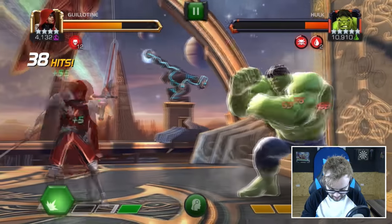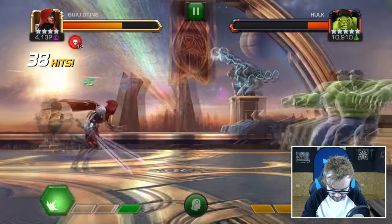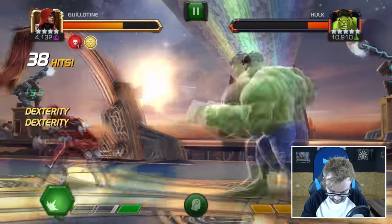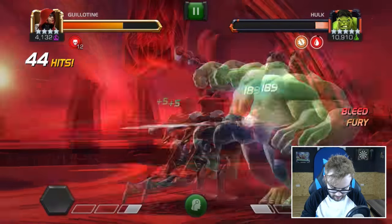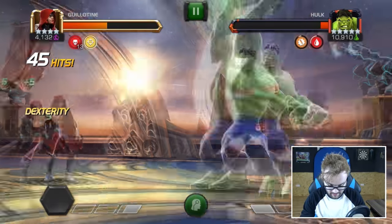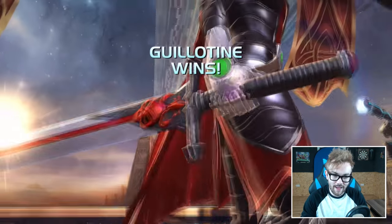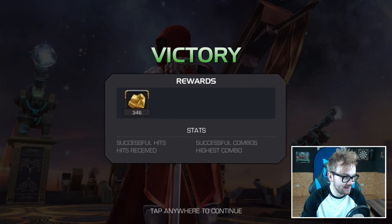Could use that sweet life steal right about now. We need to walk this one in — try to bait that level 2 before we finish him off. Or we could go YOLO. There we go. Let's fire off a level 1 — the swift execution on that feels good. Hulk's dealing so much damage now, this is pretty crazy. We took a little bit of a dent in that fight. We didn't play super great, but we didn't play super bad either.